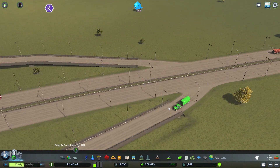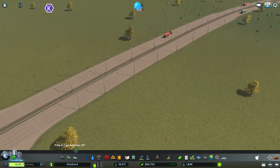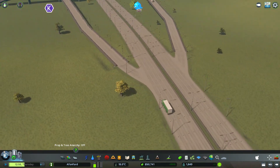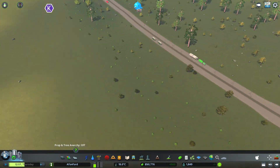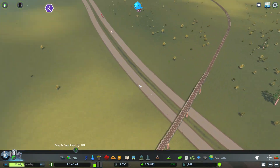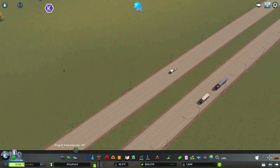Is that the same problem on this side? No, seems to run fine here. What about if a truck is going through? That truck's not going to pass through. Why are there no cars on this road? Does nobody want to go in and out of this city? There are literally no cars. Wait, is that a car? That's one car.